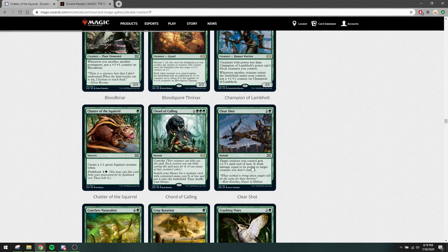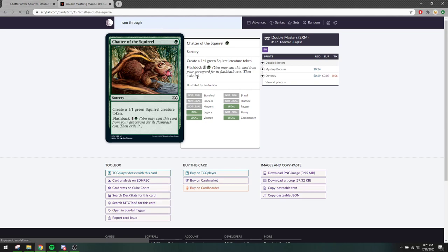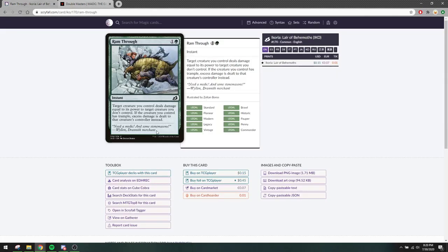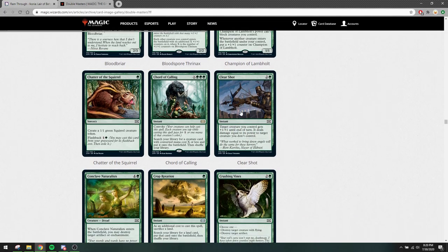Clear Shot is an instant for three mana — target creature you control gets +1/+1 and deals damage equal to its power to target creature you don't control. Basically since the printing of Ram Through, you have to be way better than this to see play in our format. This card is so much better in the decks that care about this effect. So I don't expect this to see a lot of play, sadly, because it's a good card nonetheless.